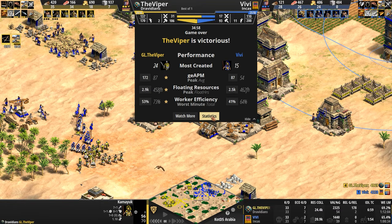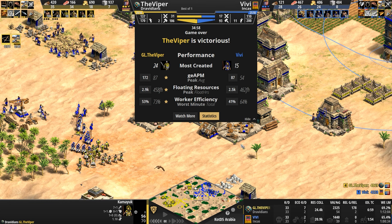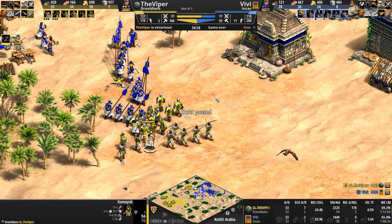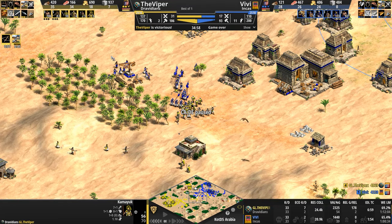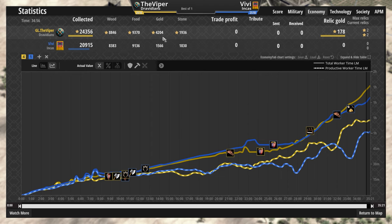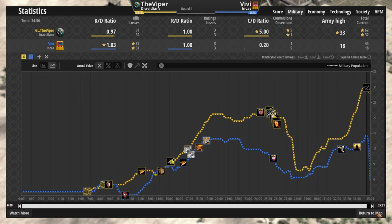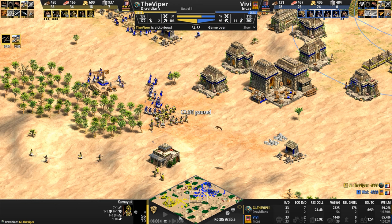Let's take a look at the stats. Overall a very interesting game — even though it was short, it felt like there was a lot more action. I'm honestly in shock that Vivi's economy is only 15% smaller than his opponent's. The entire difference here is the gold, funny because the Viper wasn't training very gold-intensive units — mostly getting upgrades. Five conversions out of 44 is more than 10% of the Incan army becoming Dravidian. The Viper managing to kill seven villagers to two. Buildings razed, both at three apiece, not terrible at all.